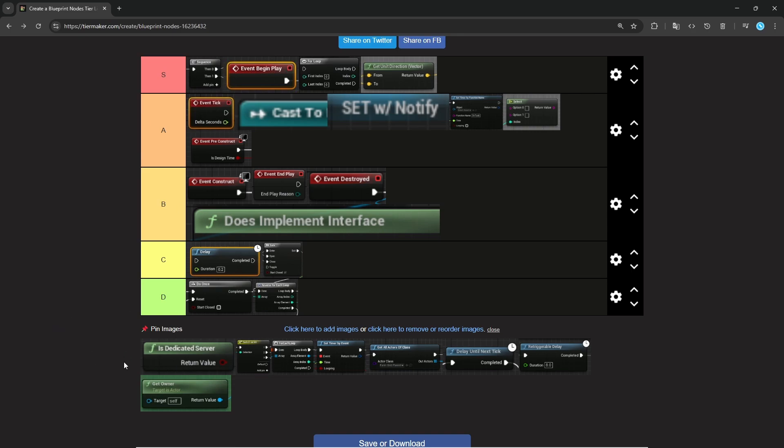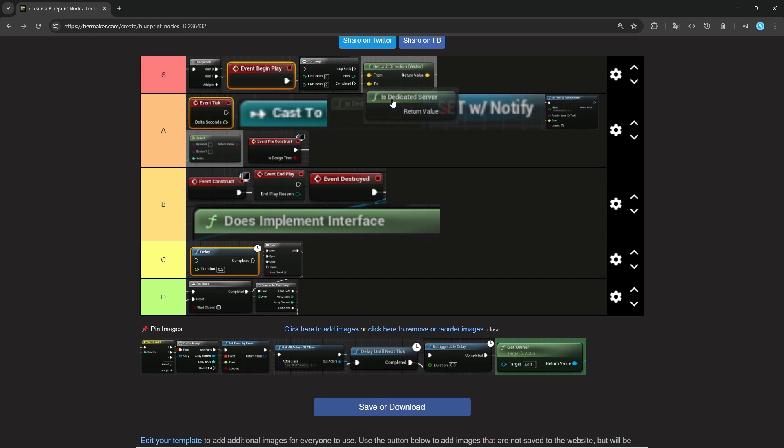Dedicated Server. What it basically does is, when you have a multiplayer game, it gives you a true or false statement — is this current event running on the server or on the client? Now for listen servers this is going to be false, so you have to be careful — this is just for dedicated servers. But I generally find it nice when working on multiplayer games. It's almost a must-have to figure out where stuff is happening. So I'm probably putting it somewhere in A.